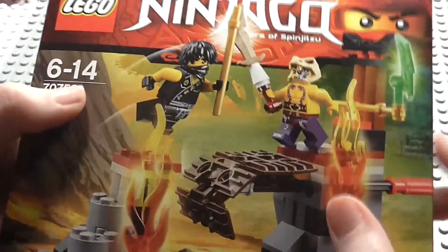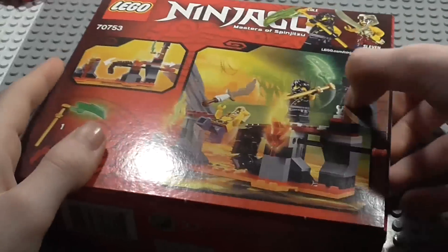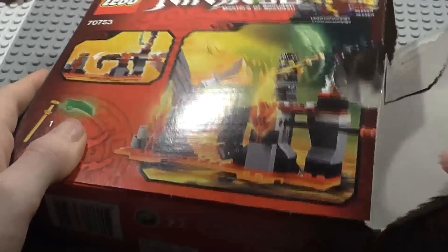It includes Cole and Sleven. Cole is in his exclusive tournament robe. We've got the Jade Blade on the top there, and the features of the set, and of course the collectible Jade Blades. So now let's go ahead, open this up, build it, and take a look.